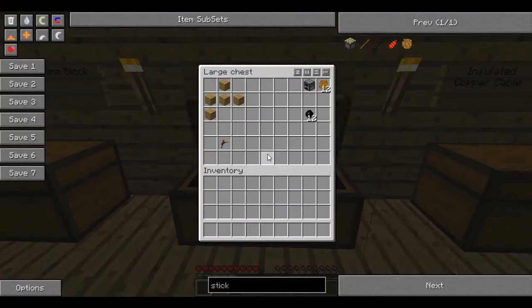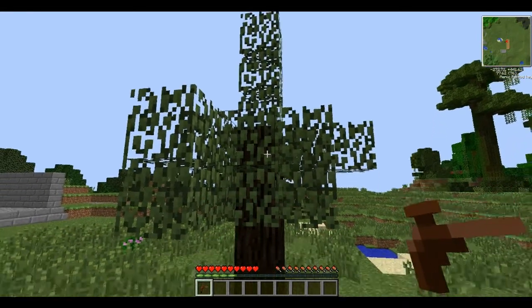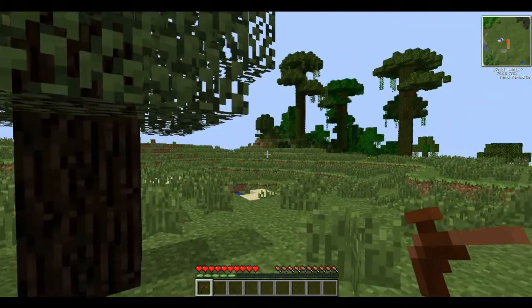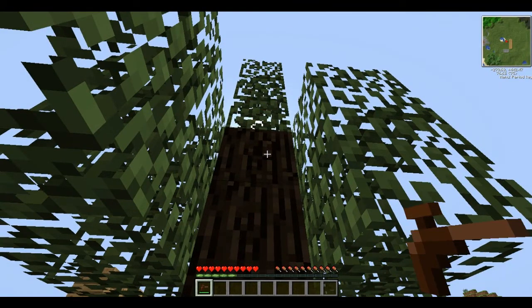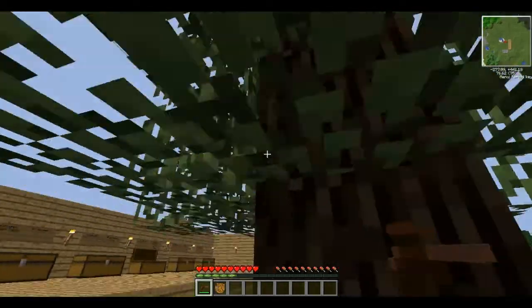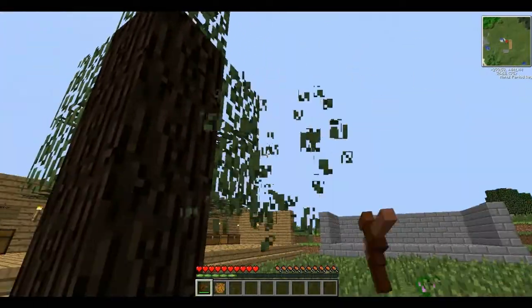After you've got this, you'll need to make yourself a tree tap. A tree tap is this little thing here, and basically what you do with it is you find a rubber tree. You can tell it's a rubber tree because it's got these extra few blocks of leaves on the top and it's slightly darker in colour. If you've got a texture pack that changes the default Minecraft skins, it will look different to your other trees. Once you've found one of these trees, you want to find these little yellow blobs on the side. You right-click it with your tree tap and it spits out some sticky resin. Sticky resin is very important. When you find these trees, you'll want to chop down all the leaves and look for the saplings so you can create a rubber tree farm.